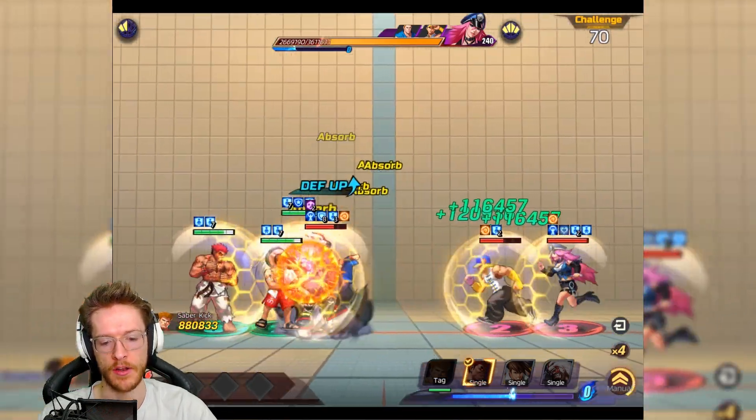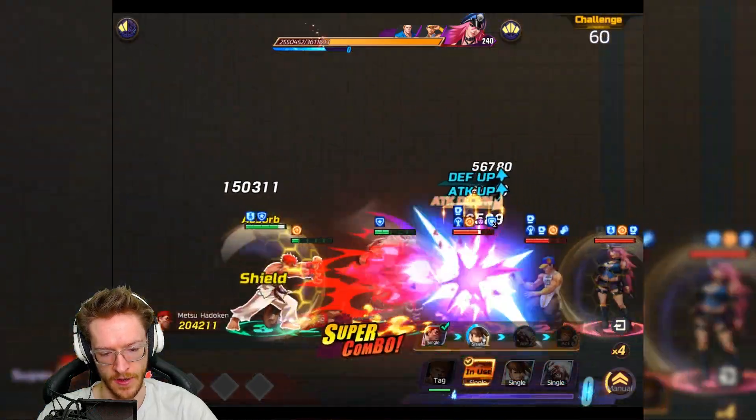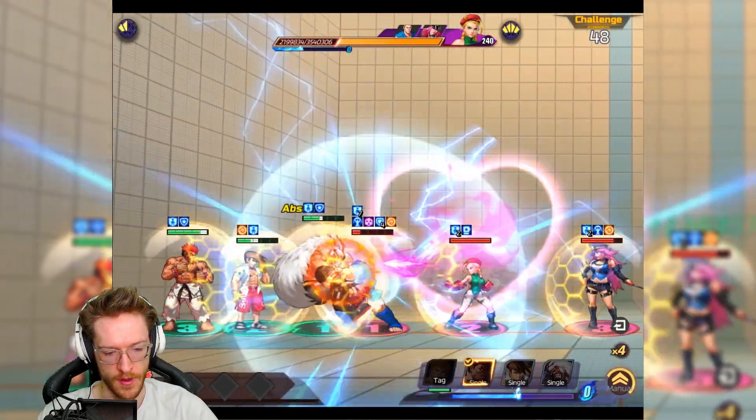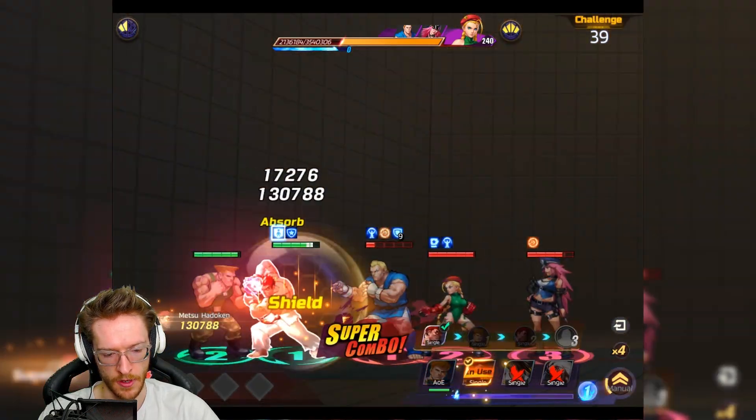Then we get a cheeky kick with the AOE and we're just going to keep stacking the damage. Beastmaster shouldn't get destroyed here — hit shield, Beastmaster spin kick. We've actually taken down two of them that time. Beastmaster must take a few hits but he's keeping them at bay.